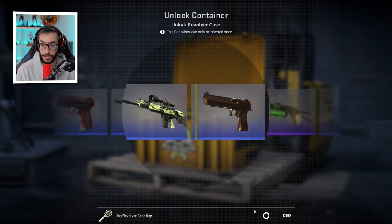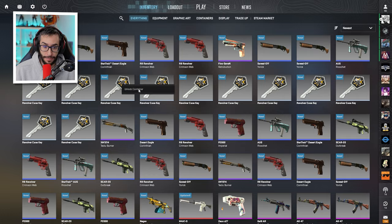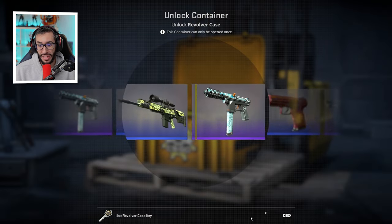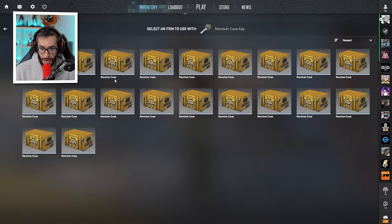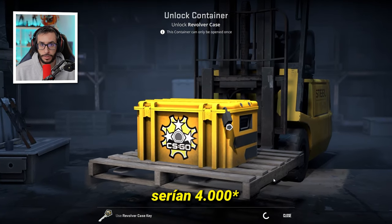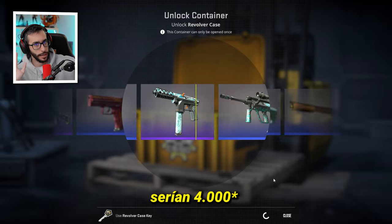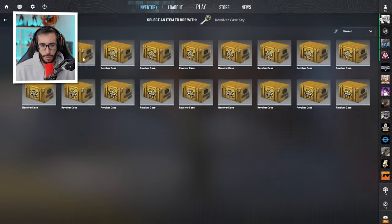If you invested in it — if you spent 100 euros on boxes at 3 cents and sell them now — you'd be getting a x40 return. That's 4,000 euros from 100. It's absolutely insane. I don't know if anyone actually did that — let me know in the comments.